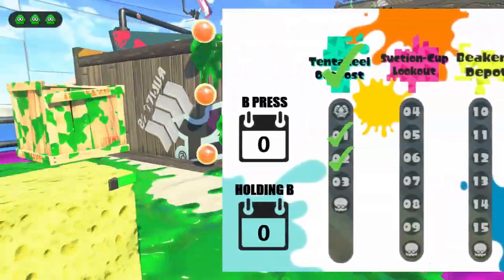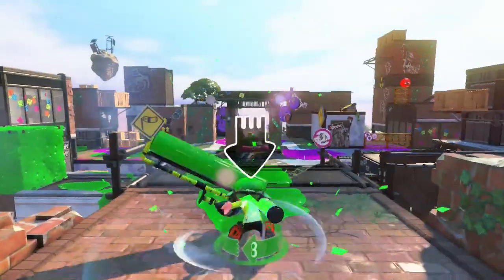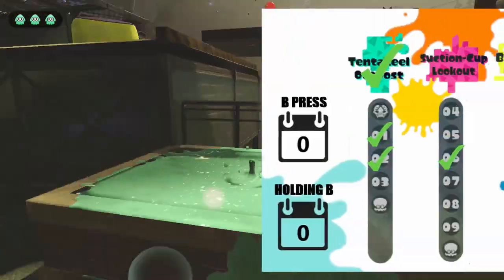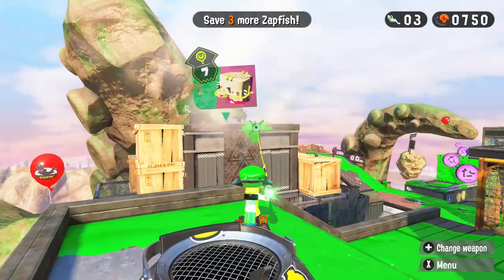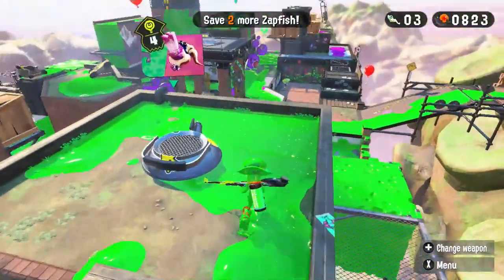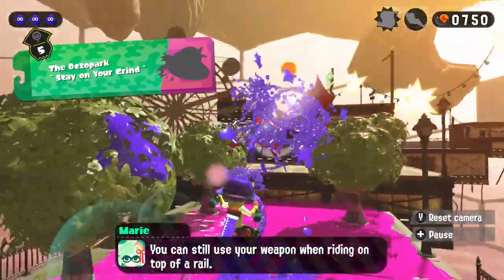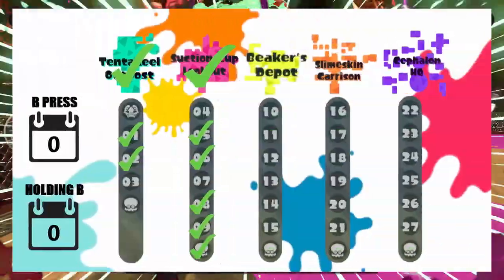Now, instead of going for level 3, we're gonna go for all the easy challenges instead. The Suction Cap Lookout is an interesting overworld area, but once we unlock the charger in level 6, everything becomes so much easier. The level can easily be found and completed with 0 B-presses thanks to all those grapplings. We can use trickshots and bombs to find remaining entrances, and teleport to already-found ones to save time or escape unescapable spots. We are still at 0 B-presses, and levels 5, 8, 9, and the boss of this area can also be completed without a single B-button input.